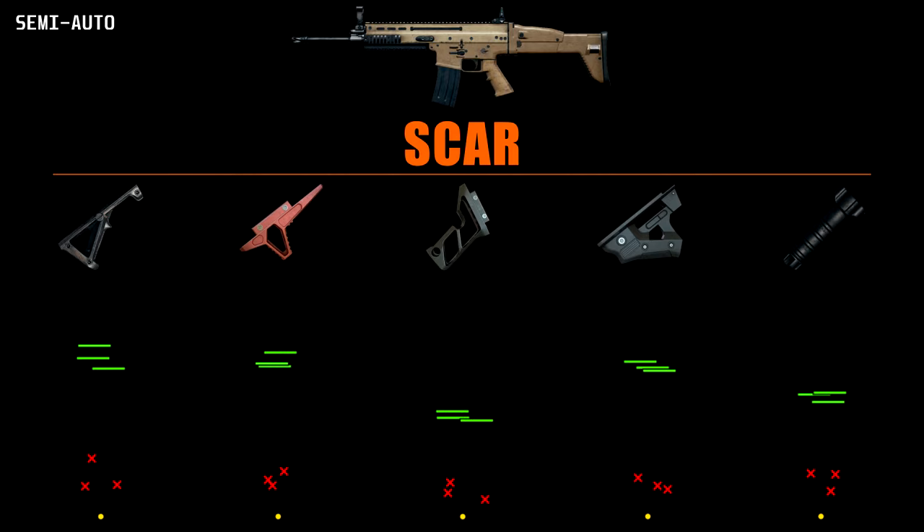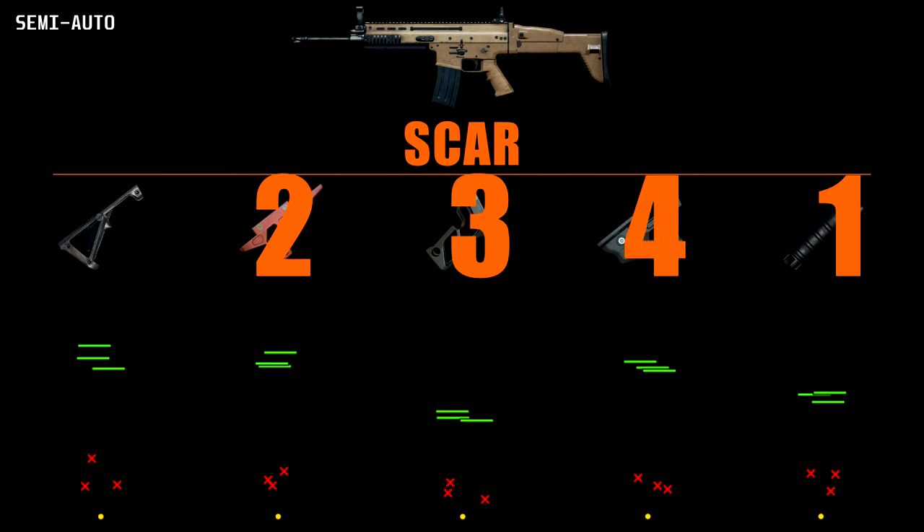And finally to the semi-auto grips for the SCAR. The lightweight actually bounces quite hard and the vertical performs better. The half grip giving some good recoil control and equally impressive consistent resting spots. My ranking here is: vertical, half, lightweight, thumb, angled.